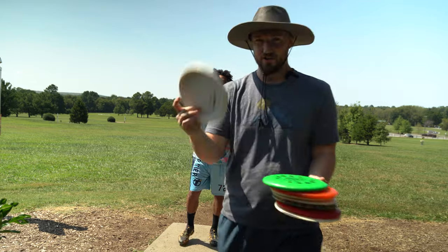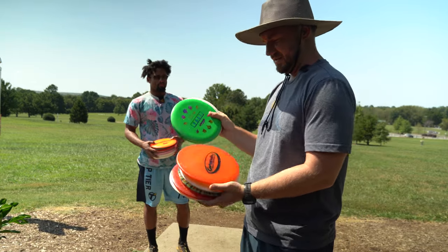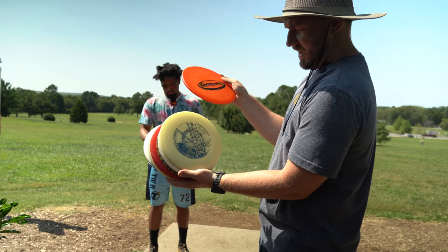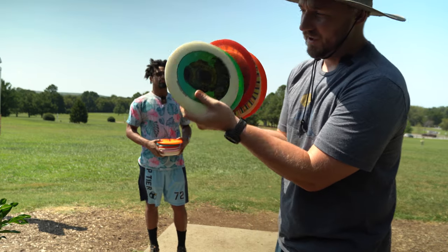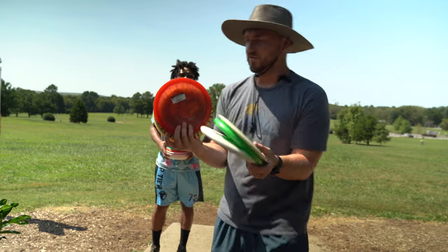I'll show you guys what I got real quick. Grant will show you what he got. Got a DL Steady I'll be putting with. I got a Luna. I've got the Gateway Team Stamped Element. I've got the Spark. I've got a Goldline Explorer, a Raptor, a Metal Flake Road Runner, and a really sick limited edition Fusion Trespass. I got all these over at Down 4 Disc Golf.